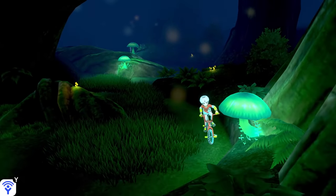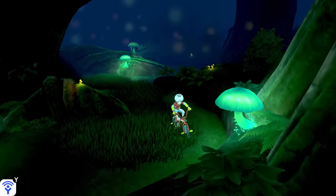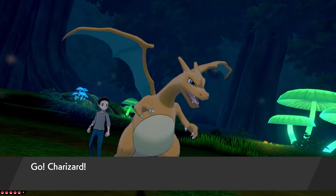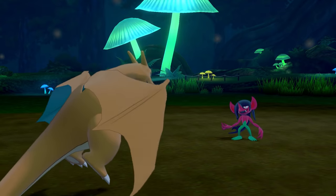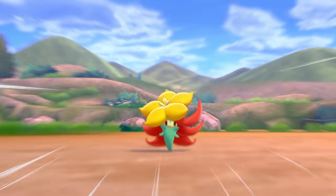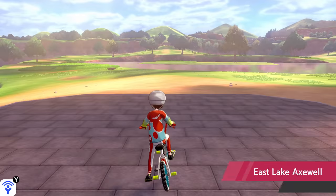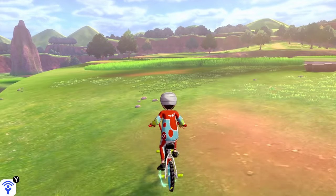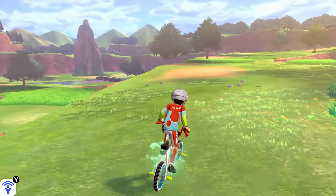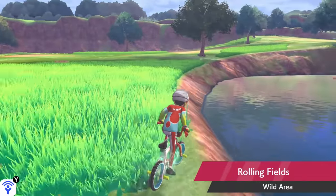For Special Attack, go to the Glimwood Tangle area for random wild encounters — there are four Pokémon there that give Special Attack EVs: Morgrem, Hattrem, Sinistea, and Indeedee. Keep in mind Morgrem, Hattrem, and Indeedee all give two Special Attack EVs each instead of one, while Sinistea only gives one, so adjust your calculations accordingly. For Special Defense, go to Route 3 and hunt Gossifleur, which has a 30% spawn rate. For Speed, also go to Route 3 and hunt Galarian Zigzagoon, which has a 38% spawn rate. The Wild Area can also be good, but spawns change with the weather, whereas these spots are always consistent.